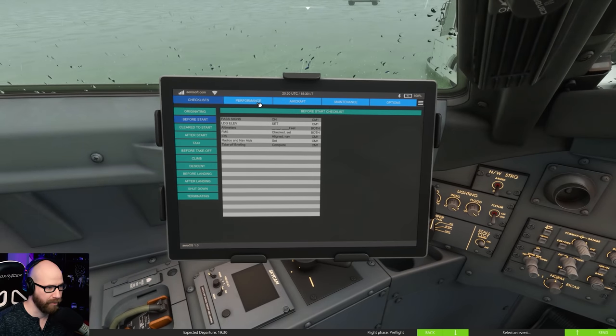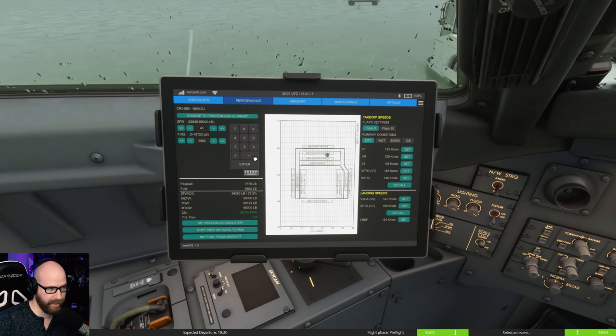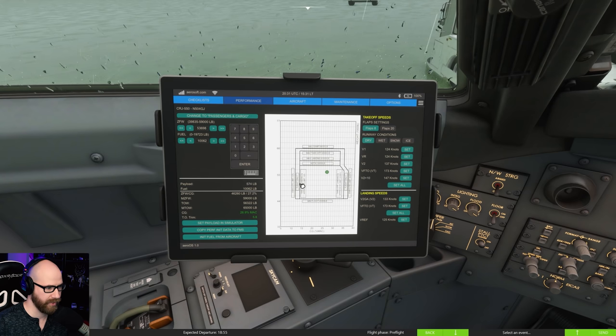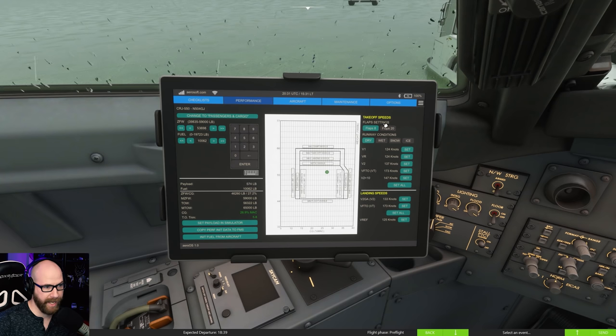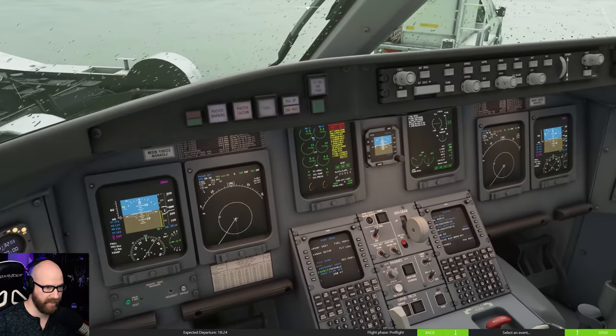Head back over to the EFB performance table. Our zero fuel weight today is 53,698 - put that in there. Our fuel is going to be about 10,008 pounds. Set payload in simulator - it'll bobble around. Copy perf init data to FMS and hit that - done. On the right-hand side, select flaps 8 for departure. Runway condition is wet, so V-speeds are increased. Hit set all - it now sets all our V-speeds right there. We're going to set the initial climb speed to 200.